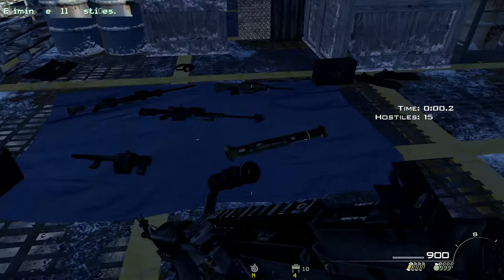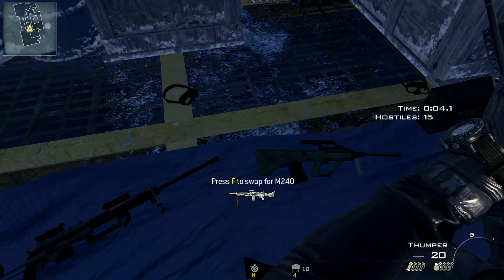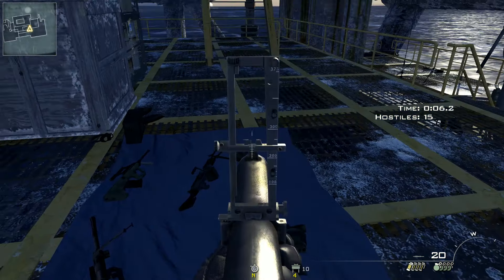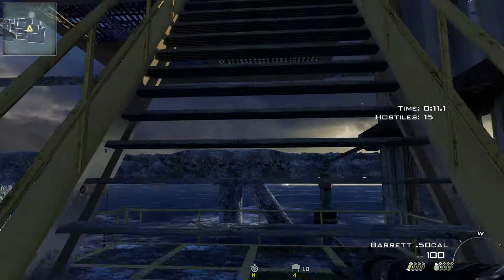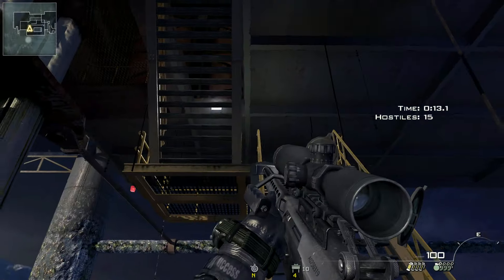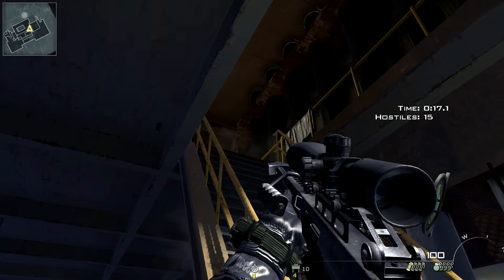To begin this mission, you want to go over to the weapons and pick up the 50 caliber — it's the most effective weapon against the juggernauts. Your secondary is optional; I'm going with the Intervention for this one, as it does almost the same amount of damage as the 50 cal, maybe one or two bullets more.